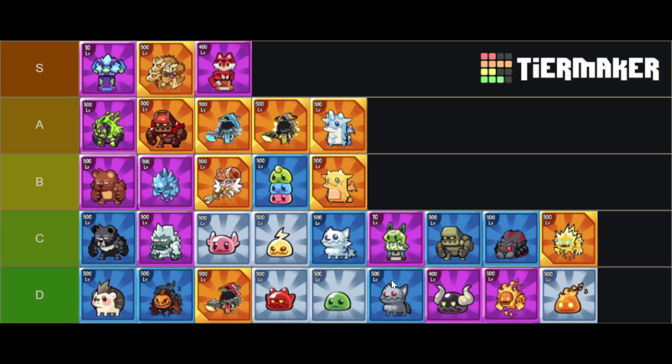For C tier and D tier, all of these monsters are going to be filler monsters — not too ideal to play or spend gold on. In C tier, you have solid CC monsters that can provide stuns or slows. These are all inferior to the better stunners in the higher tiers, but they provide stuns or slows which can delay enemies from getting past your defenses, so they do provide some decent use even if they're not the best at it.